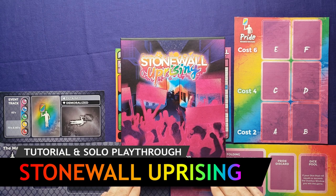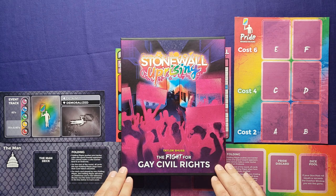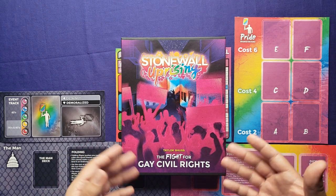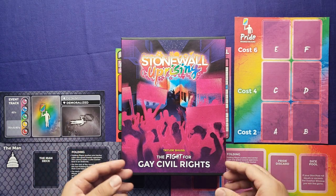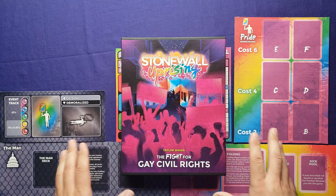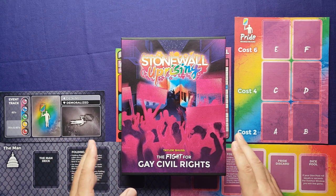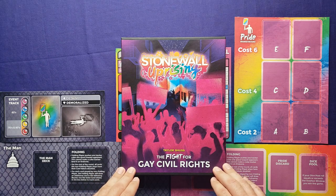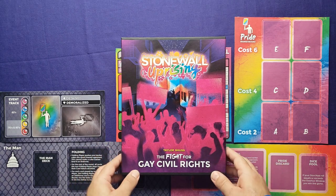The game is designed by Taylor Schuss, who provided a review copy for this tutorial solo playthrough. In Stonewall Uprising's solo mode, you play as the Pride going up against the man, fighting for gay civil rights in the 60s, 70s, and 80s. It's a very uphill battle as you try to court public opinion, individual opinion, and systemic opinion in your favor.